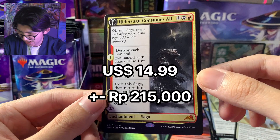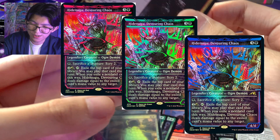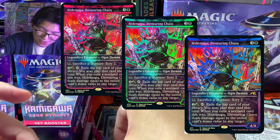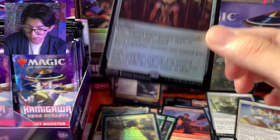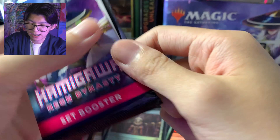Hidetsugu Consumes All! Ada kartu super kerennya si Hidetsugu — kalian bisa lihat nanti aku taruh gambarnya ya. Chance dapatnya itu 1% dalam collector booster — kalau kita bisa dapat itu 1.000 dolar! Dan kita dapat Mirrorbox foil — foil rare! Mirrorbox ini aku tau harganya, lumayan oke juga. Dan kita dapat yang foil ya — a very nice card. Dan Sanguine Sacrament, The List.